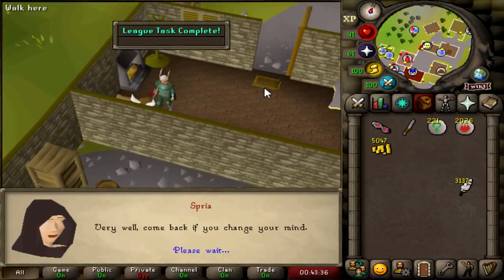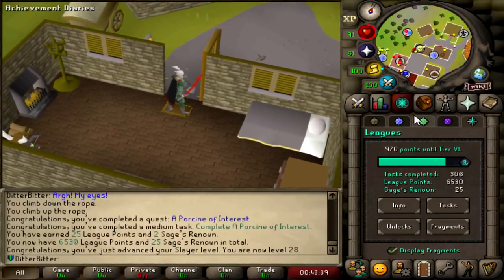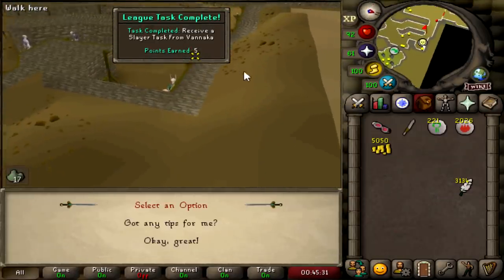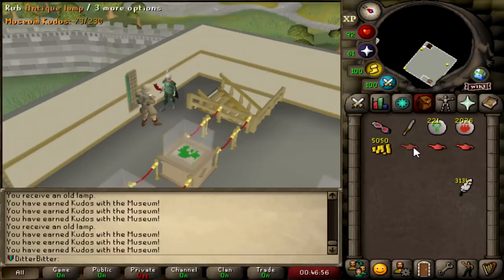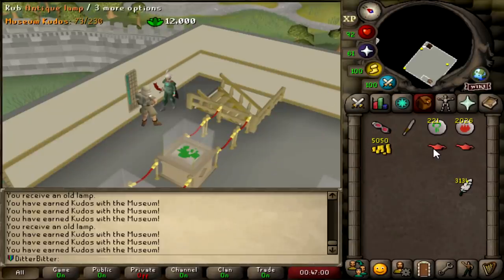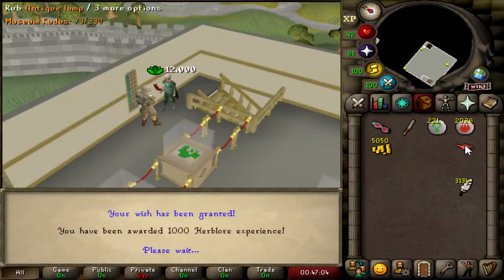28 Slayer. We are now at 6,530. Let's get a task from Vannaka real quick - 17 Cave Slimes. I think that's two tasks right there. Three lamps or so. I'm just going to dump this into Herblore, so when I do One Small Favour I can be 30 Herblore for the reward.